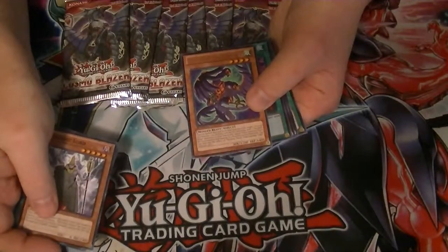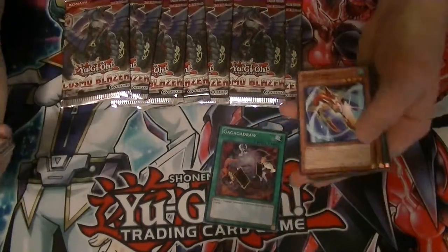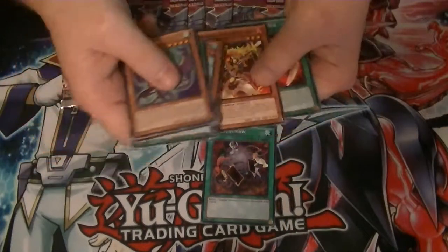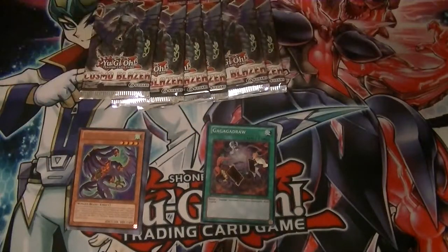Our rare is Heroic Beast Twin Headed Eagle, and starting things off with a GaGaGa Draw. And yes, these are first edition — good rare, good and decent super.